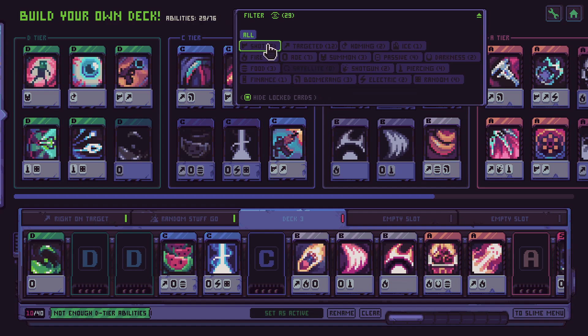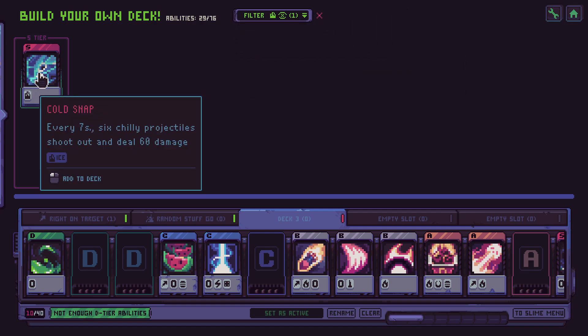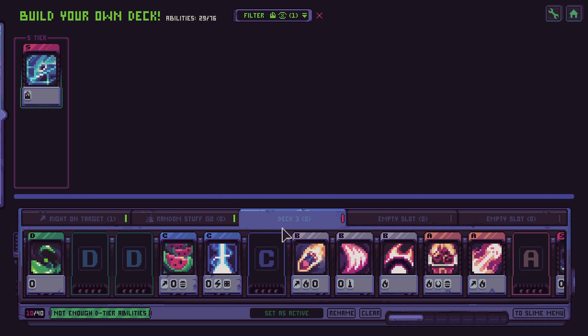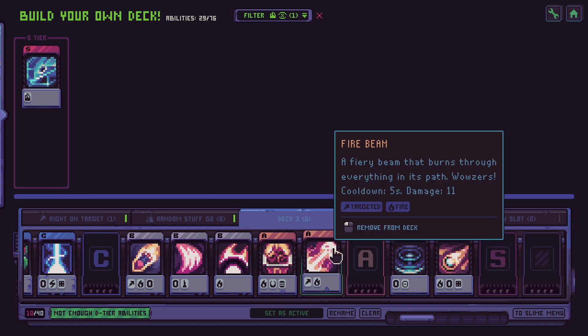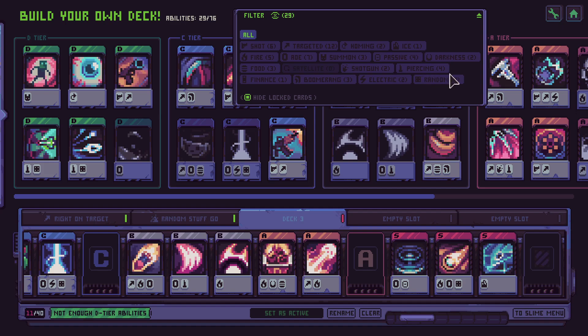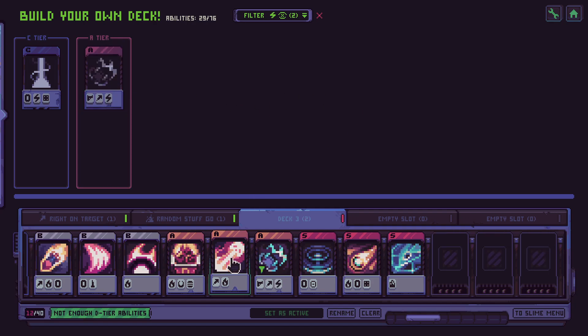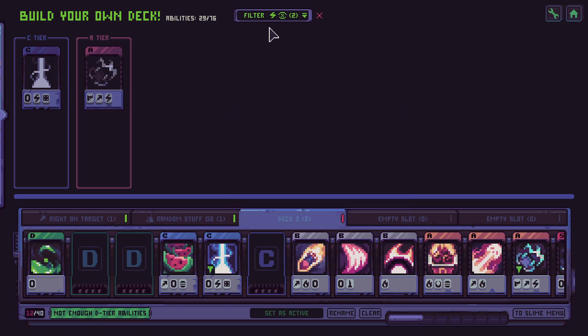Let's put some more fire in here - fiery horizon. Every force I can get, nuggets of darkness, fire beam - that's a new card as well. Maybe ice as well - we need one more. Let's grab the ice one. And maybe electric too - electric shot, yeah, perfect. Now we need one more C thing and two more D things.